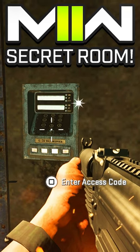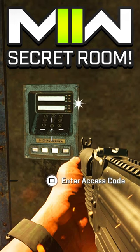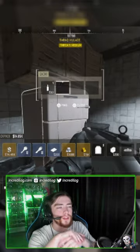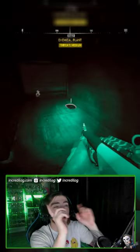In Modern Warfare 2 DMZ, there's a secret keypad in Koshi Complex. In this video I want to show you guys how to get the code. The first thing you want to do is find a bottle of liquor — as you guys can see, I found it in this refrigerator.